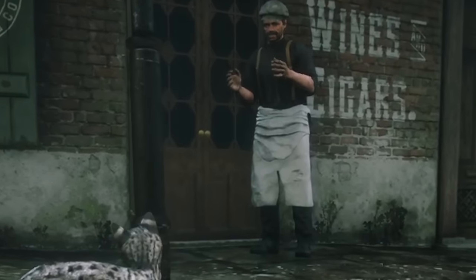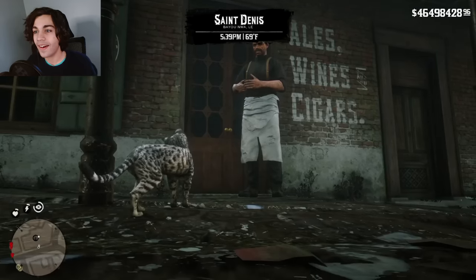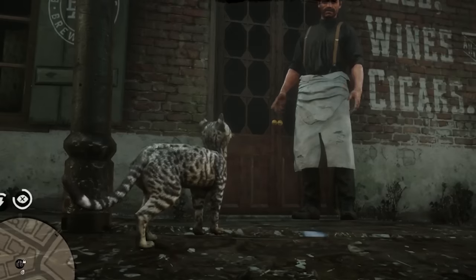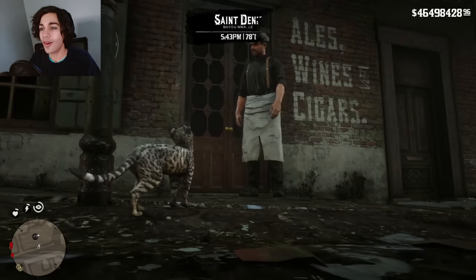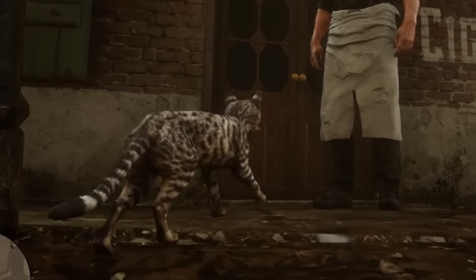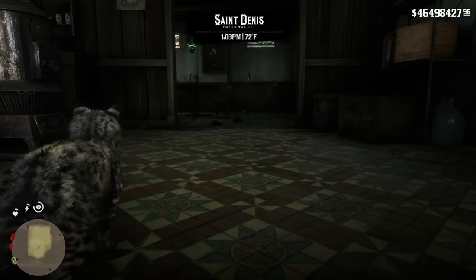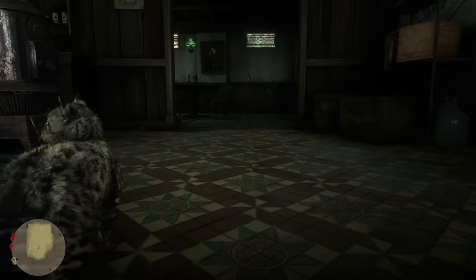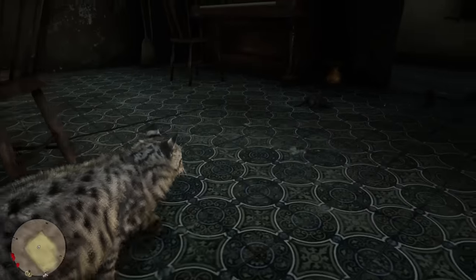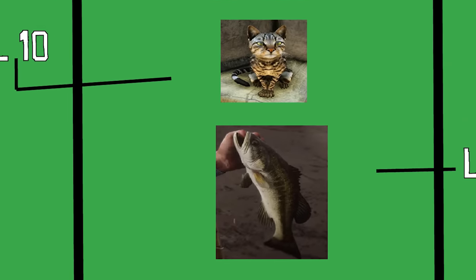Someone says: 'The whole saloon's overrun with rats. I need to get someone to get rid of them for me, I'll pay very well.' This is perfect — this is exactly what we need. Can I accept this as a cat? This is going to be amazing. Come here, you little rat. Did I get it? Yep, that rat is definitely dead. Now for the next level.